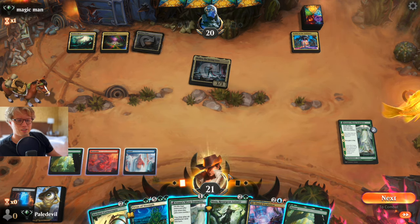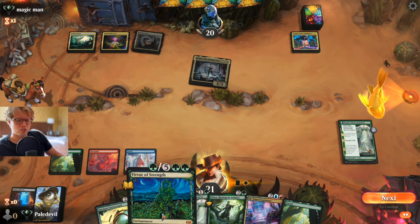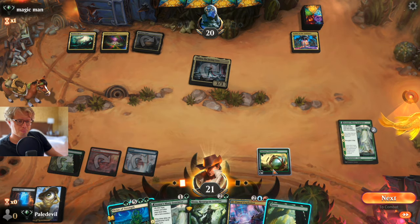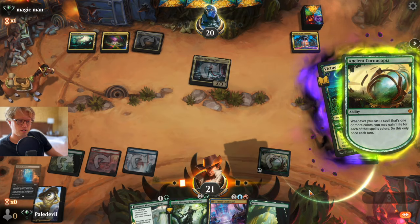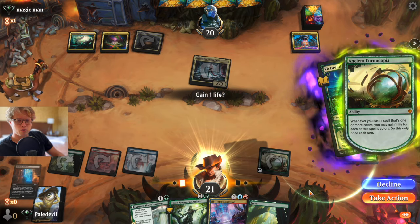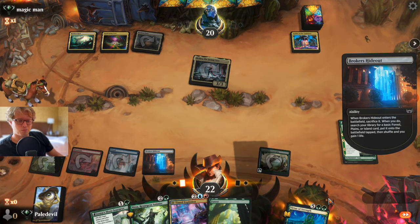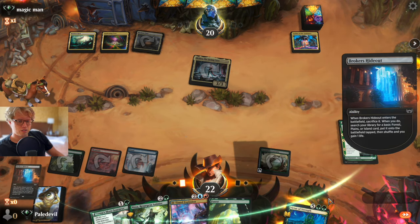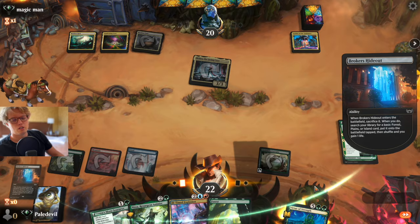Sometimes you're hard-headed, sometimes you're an idiot and try really hard with a deck that doesn't work, then just get slapped over and over. Now we're just trying out something basic, hopefully we can get it to work. We can either fetch our fetch land and use Azusa, or just play the Ancient Cornucopia and fetch it that way. I think that's a good idea so we can stay alive.